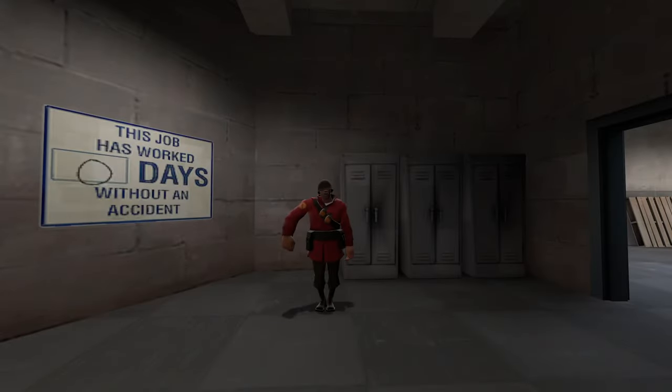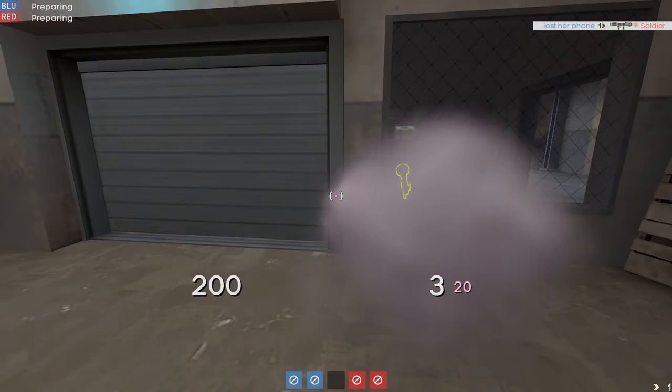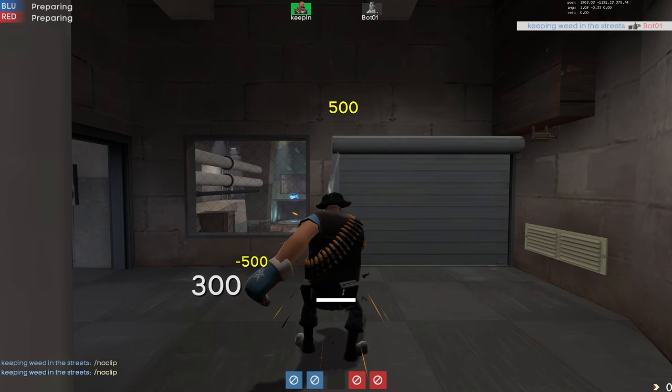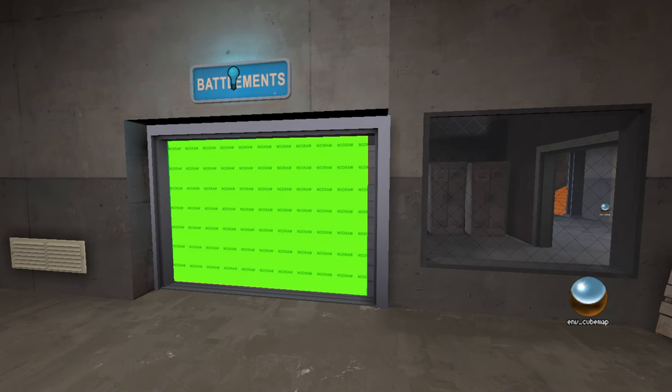Something that also didn't change over the development was being able to shoot through the shutter door. Almost anything can go through the shutter: grenades, rockets, jars, hitscan, put a spout — you name it and it could probably go through. This happens because the invisible door brush that actually makes the sliding door work doesn't cover all of the door correctly.